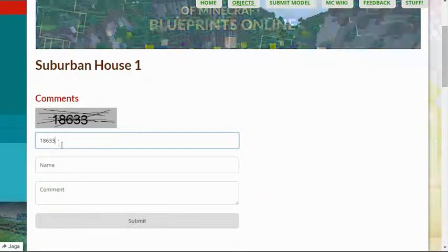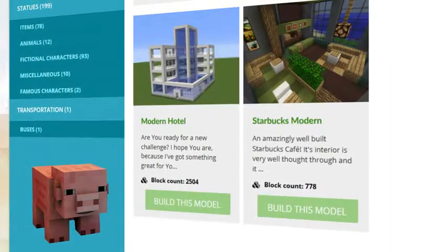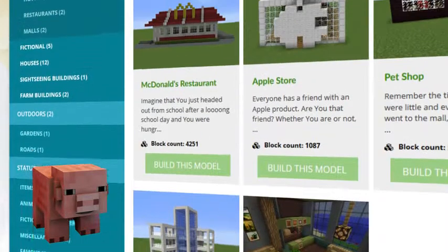Comment and rate the best of the best or your least favorite objects. Browse through the categories to find your type of buildings.